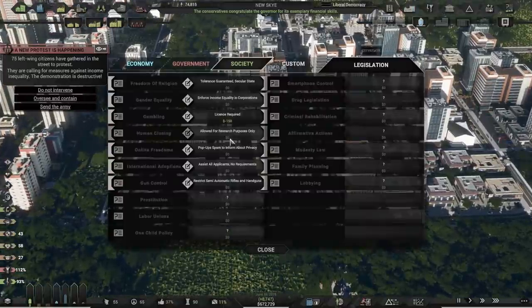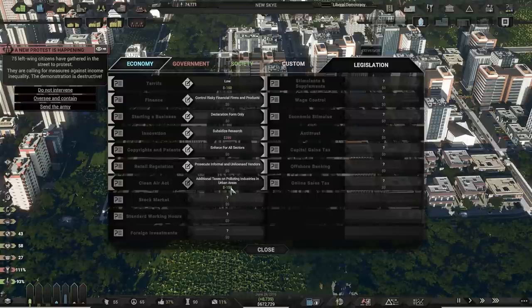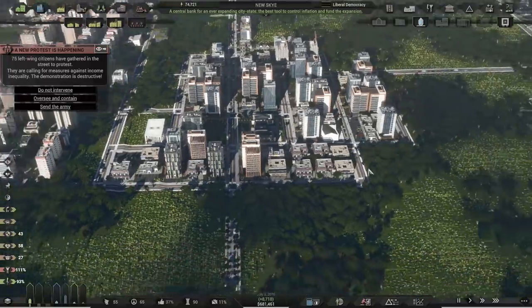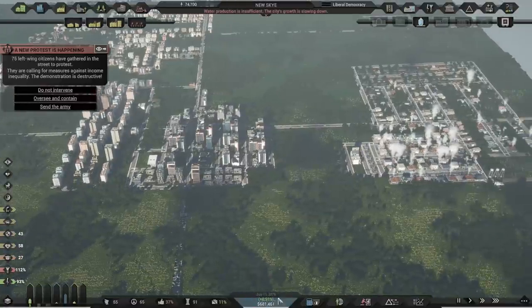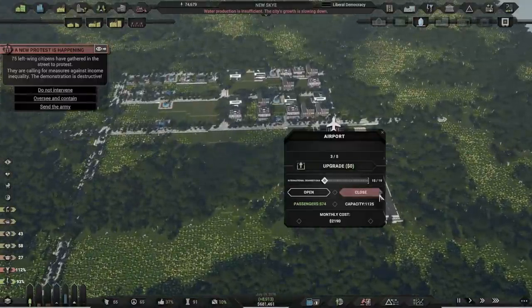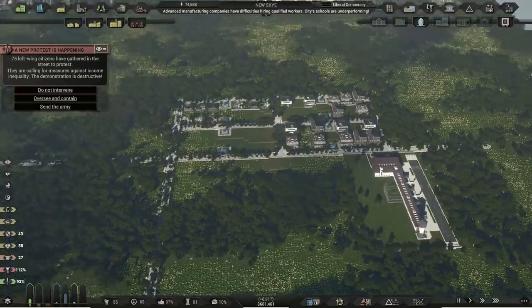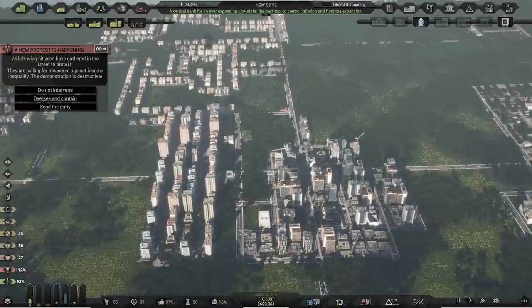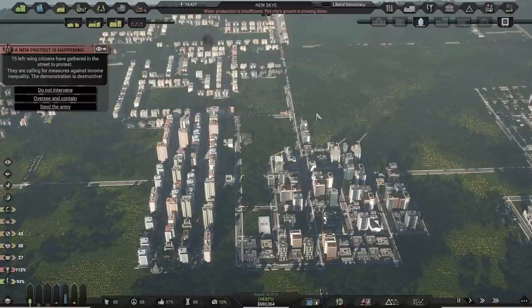We should actually look at the legislation — that's all good. What has that done? Oh my god, we are flying! How are things down at the airport? We're at about 50% capacity, so that's great. A new protest is happening — 75 left-wing citizens have gathered in the street to protest. And yet the policies I've enacted are probably just slightly leaning towards the left.